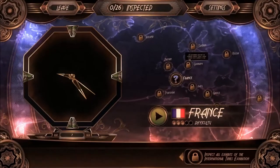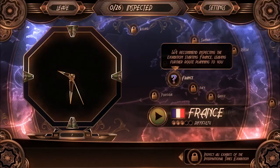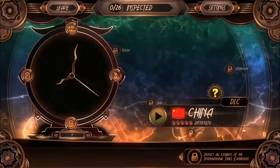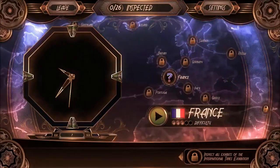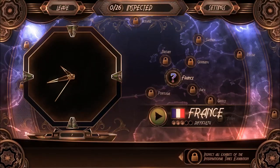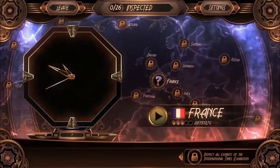I'll kick off a puzzle and then I'll talk to you. Welcome to the International Times Exhibition, dedicated to decorative stained glass artisans of the 20th century. This is the whole game — you just go puzzle to puzzle. Some of them are different shapes; the DLC is a circle. You can even start with the DLC. You hit play, go in, do a puzzle. That's it. It's very fun — very awesome game.